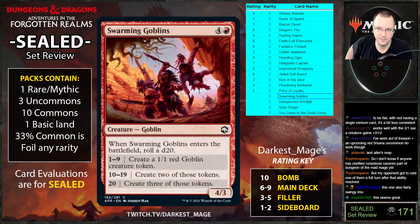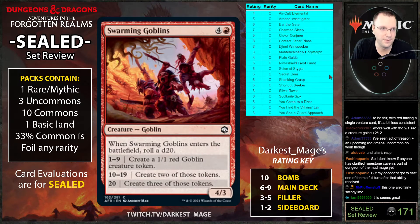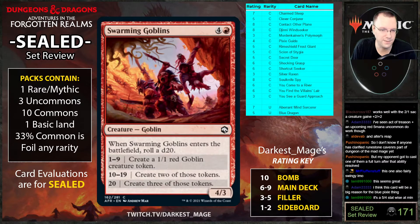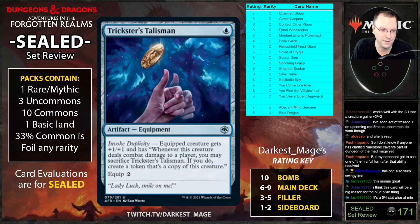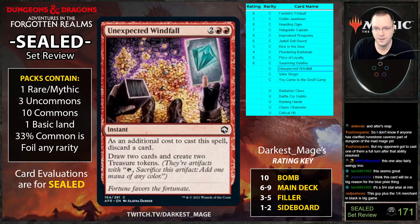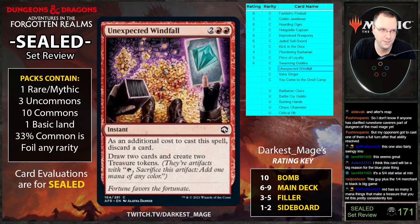Really good with Trickster's Talisman. Five-out-of-five fours — I think you're probably going to play these a lot. Unexpected Windfall: as an additional cost discard a card, draw two cards and create two treasure tokens. This card is really good.